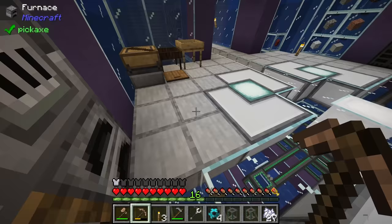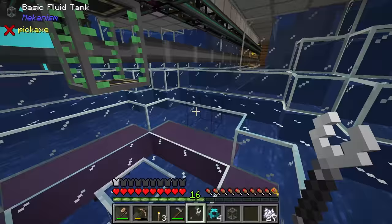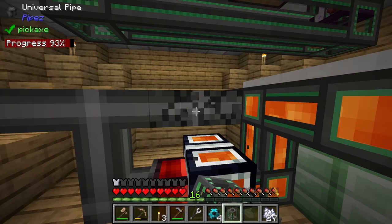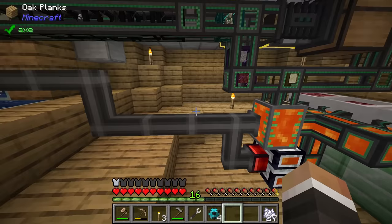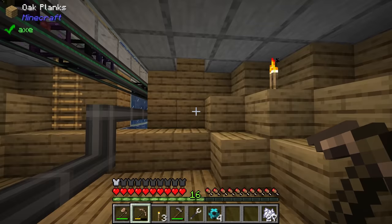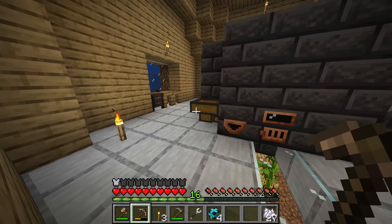I'll grab two Mekanism tanks — one as a buffer over by where the lava is generated, and another right here. The lava goes into this one; once we set it to extract on the other side and set that to extract too, it should pull lava over into the smeltery. Let's drop down another tank, and this should fill with lava — setting it to extract should pull the lava out slowly but surely.